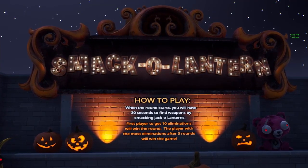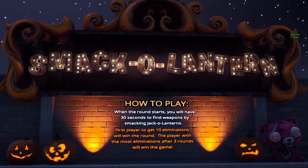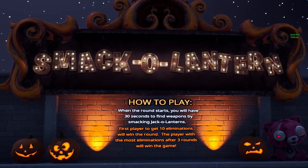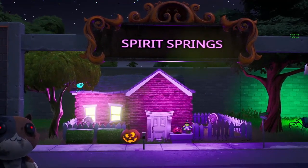Here's my submission for Four Nightmares. It's called Smack a Lantern. Basically when you start, you have 30 seconds to find weapons. You gotta smash these jack-o-lanterns, and then a gun spawns out of them. There are three rounds in three different areas: the Witchy Woods, the Spirit Springs, and Fright Farm.